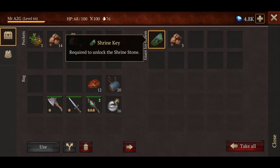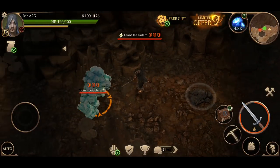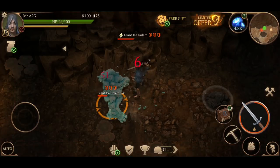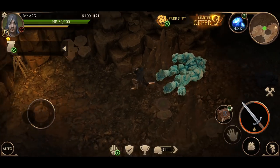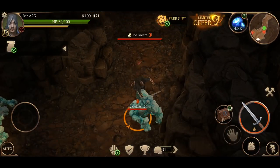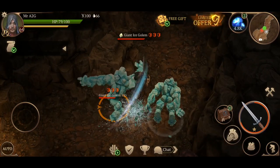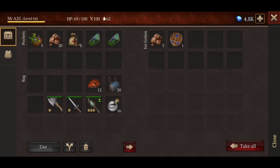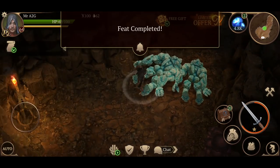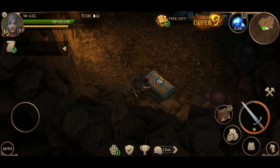Oh hello — 'shrine key required to unlock the shrine stone' — okay, I will take that, thank you. Another one — I will take him. I want to make sure I've gone through everywhere, leaving nothing unturned. The update's been out for probably at least 12 hours — I really wanted to get some game time sooner, but real-life commitments, what can you do.